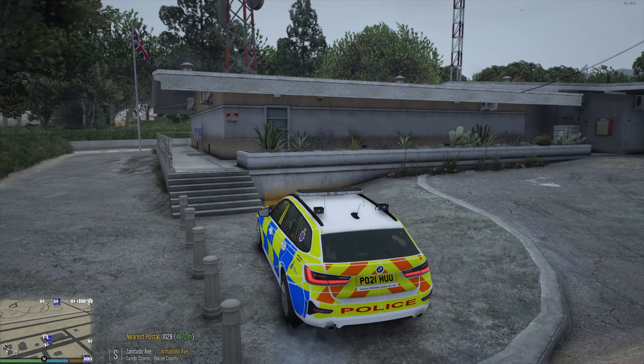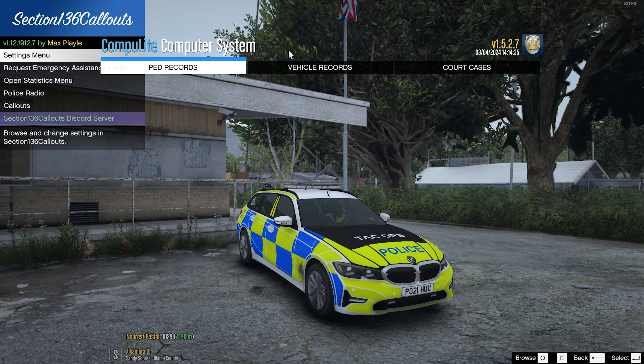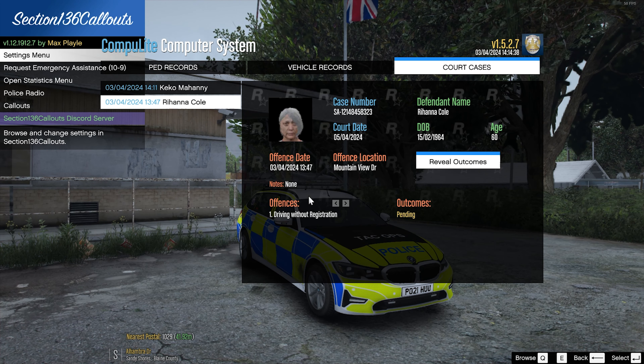Let's head back to the station and get him booked in. Let's pull in here and get him taken care of. We'll pass him off to another officer. They're going to take care of him. We're just going to back out of here. That's the dog unit over there - I would have done a dog patrol but that car doesn't allow dogs in the back for some reason. Let's park out here, switch the engine off, and finish up. But before we go let's have a look at the court cases.